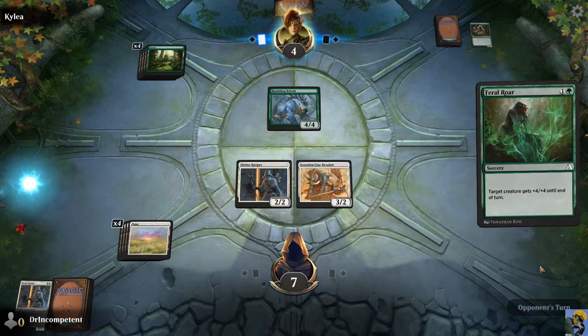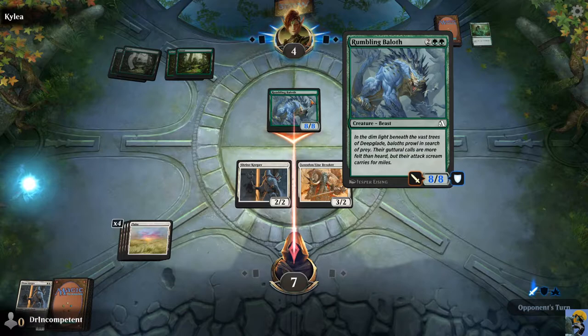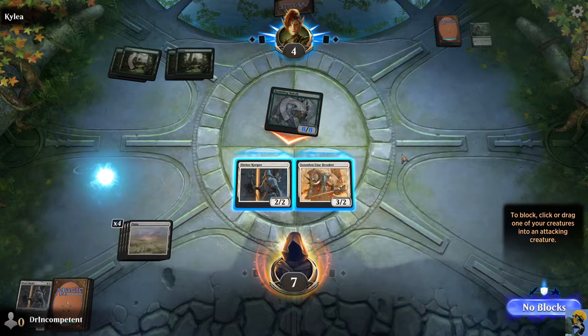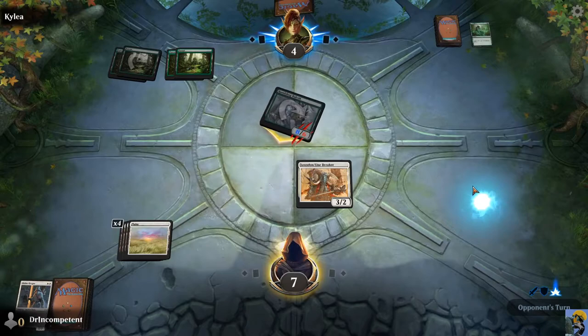They've given their creature a huge buff — now it's an 8-8 and it's attacking me. I was going to block with both, and then it would kill us both but we would kill it. But now we need to block. We're going to block with our smaller guy. It doesn't have trample, so all of the damage will be blocked. We're just going to go ahead and block with our Shrine Keeper — we hardly knew ye.